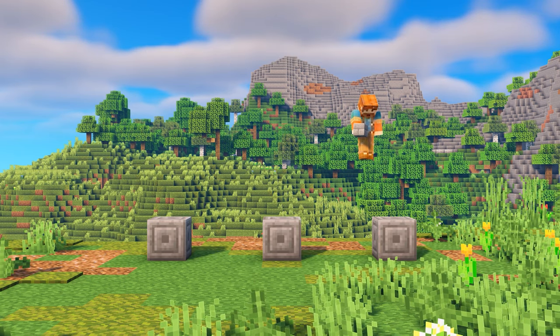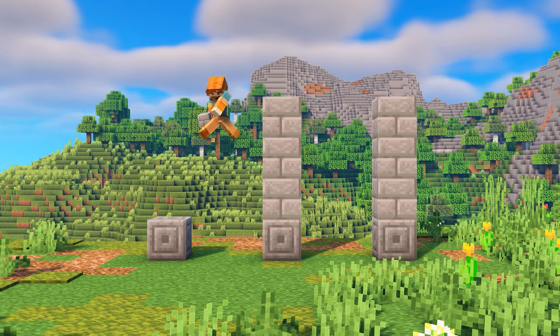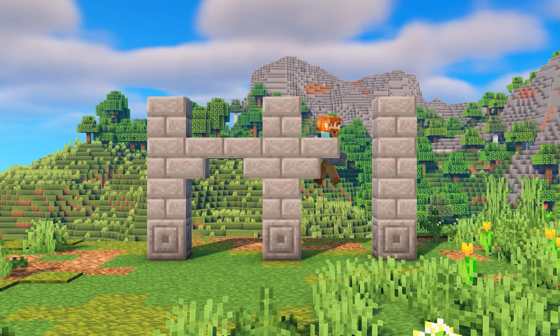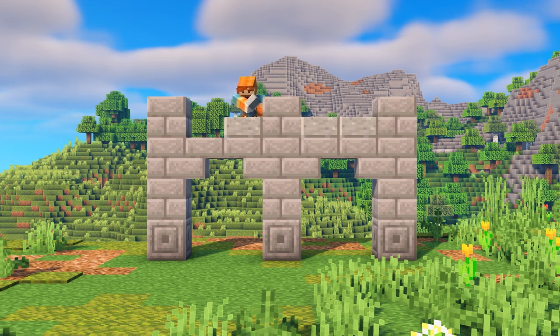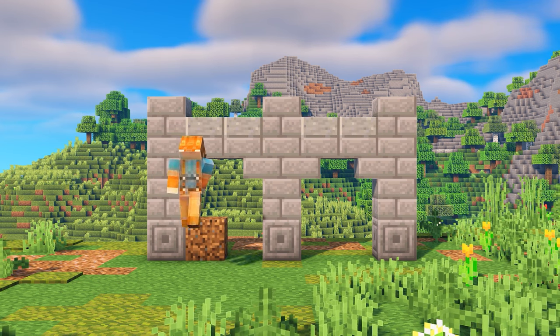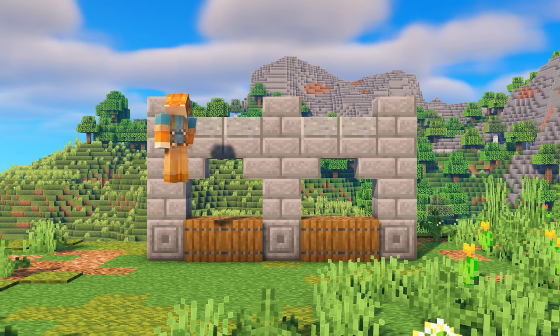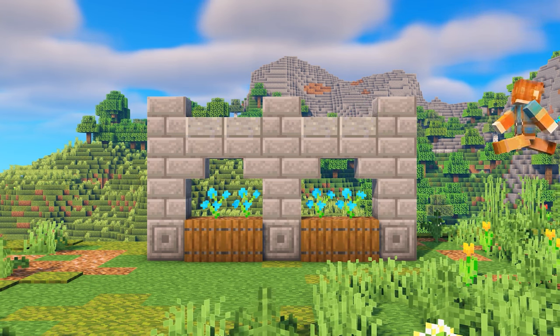I really like walls with arches, so for this next one I'm building up some pillars, and then in between them I'm going to create arches using stairs as well as slabs. And then in between them I want to add some color, so I'm adding coarse dirt, adding some trapdoors on the side to look like it's holding the dirt in, and then we can add some flowers on top.